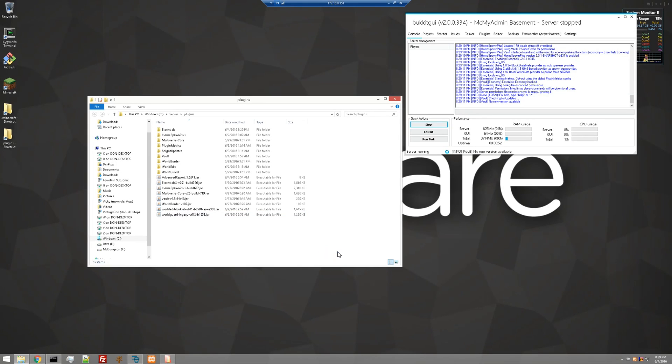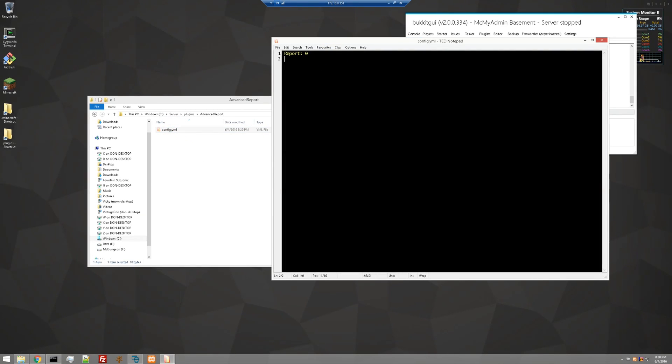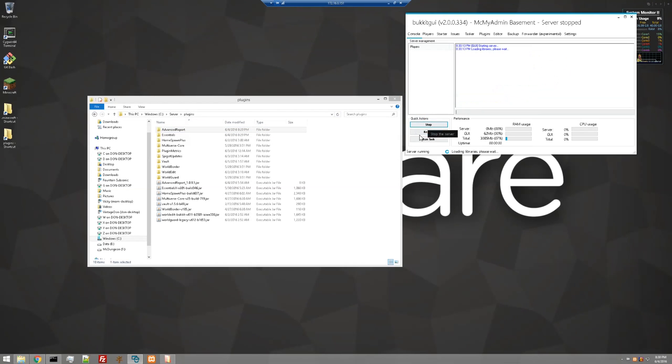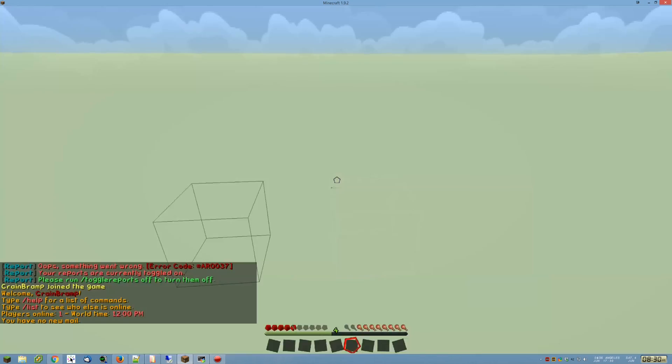The primary reason is that unlike 99% of plugins, this plugin has no configurable options whatsoever, except for configuring the prefix on its messages. You cannot edit the messages or anything else. The folder is created when a report is first made — that's where it keeps report information. Or, if you shut the server down before any report is filed, it creates an Advanced Report folder then with a config.yml showing zero reports. Let's start the server back up and cover the commands.